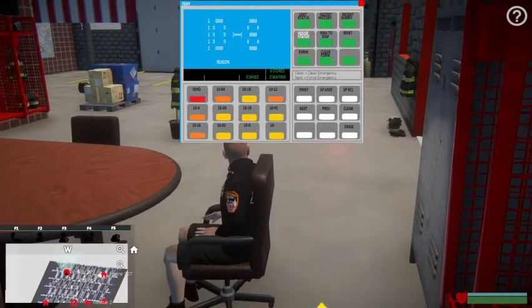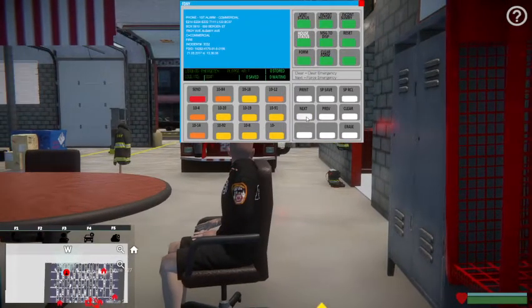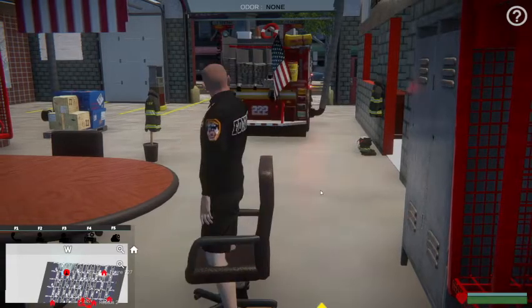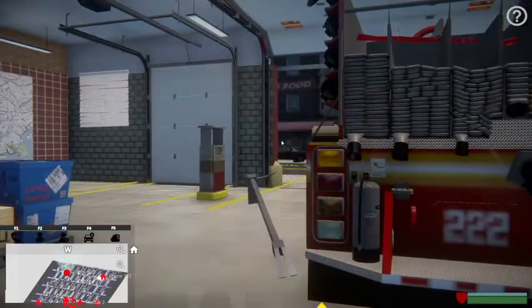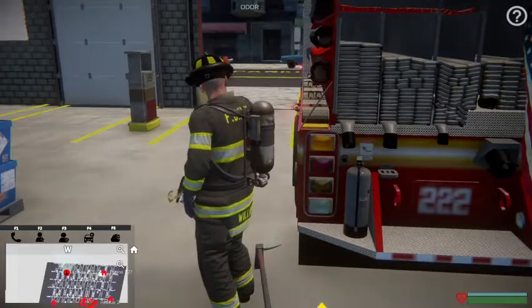So we'll do another one here - just click next. Commercial fire - ooh, that's a good one. So you go to control, let's get our turnout gear on before we go. Hopefully I won't lose my halogen bar when I get there.